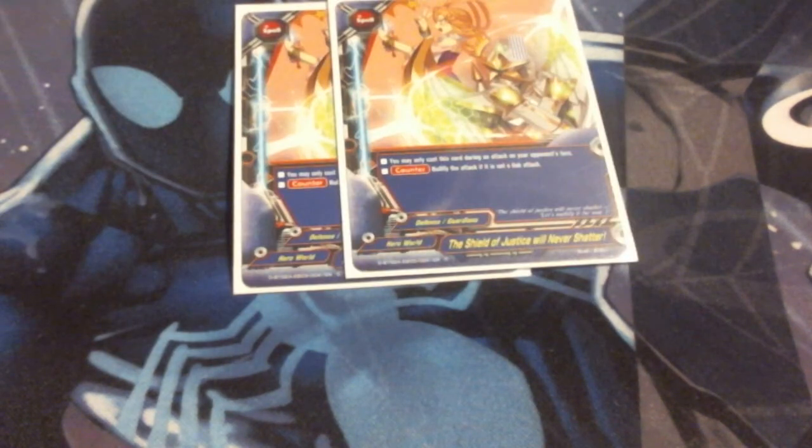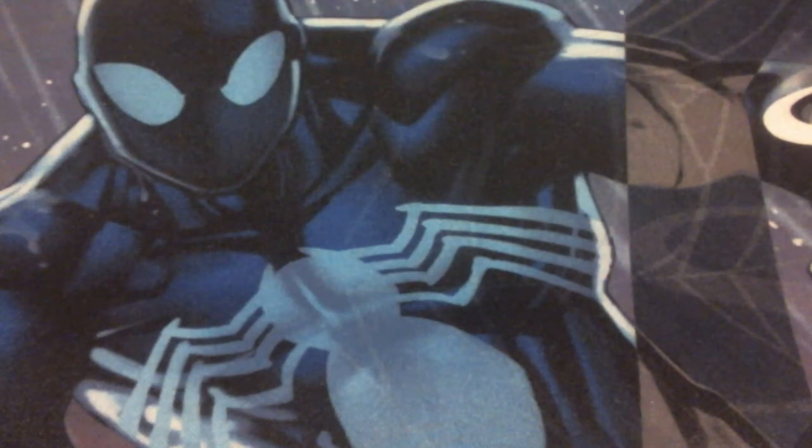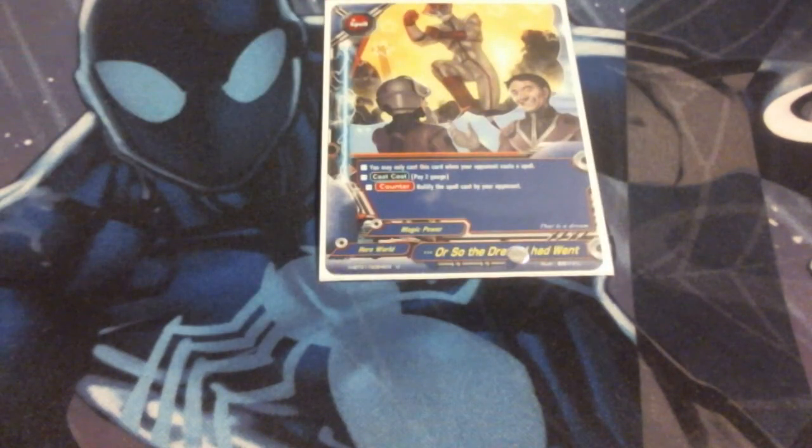Coming around towards the end — The Shield Never Shatters. This is essentially the Mars Barrier for Hero World. They've got to link attack in order to do me any damage. Run two of that. I run one Benefit — I can destroy a size two or less monster on my field, and if I do, I get to gain a gauge and gain two life. Counter speed, always good, saves my butt. And then finally, one Sword of the Dream I Had Went — this is just spell null.